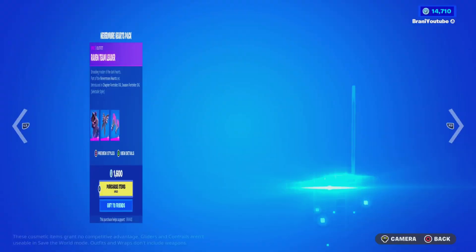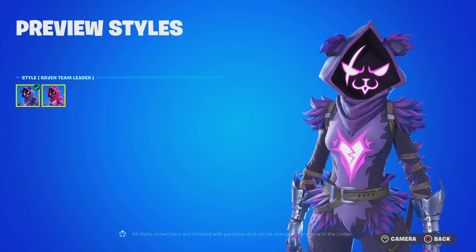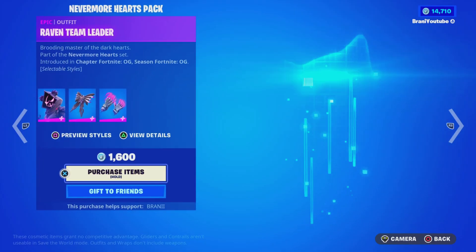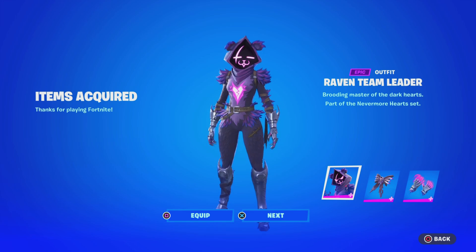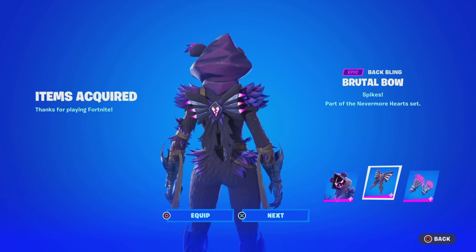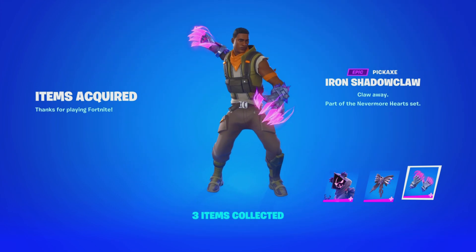This is what we got — a brand new Raven Team Leader skin, and it absolutely looks insane. It comes with a cuddly style and a Raven style, with the back bling and the pickaxe. We're going to go ahead and pick it up — only 1,600 V-Bucks, it's worth it. Use code BRANDNEWITH2IS. There's the skin, there's the back bling, and there's the pickaxe — that looks absolutely insane.